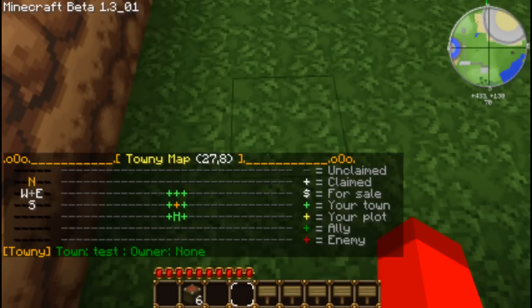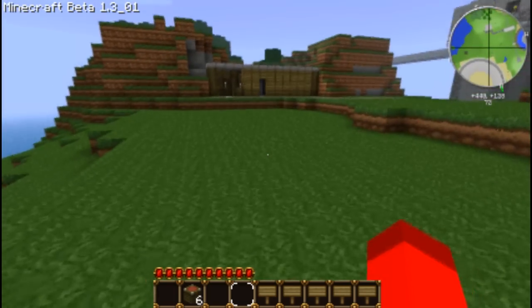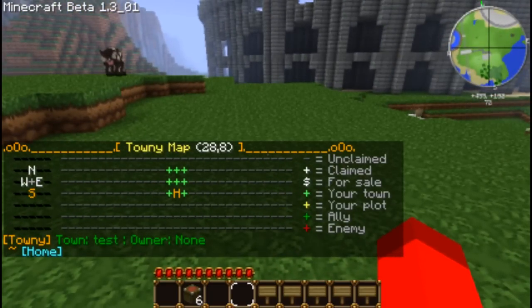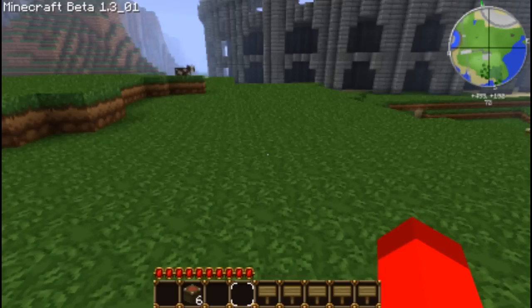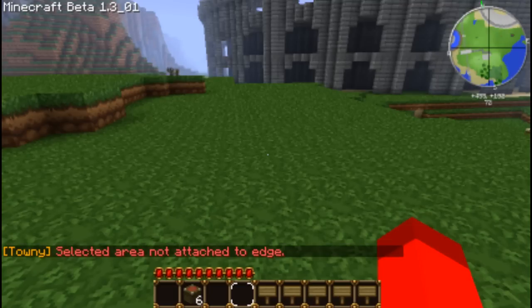It claims from where you're standing. So because home is there, if I did that from home it would go around the home area. But because I did it at the edge, it went from there. So if I try slash town claim rect auto again from home, it won't do it — it'll just pop up with an error every time because the max is already claimed.